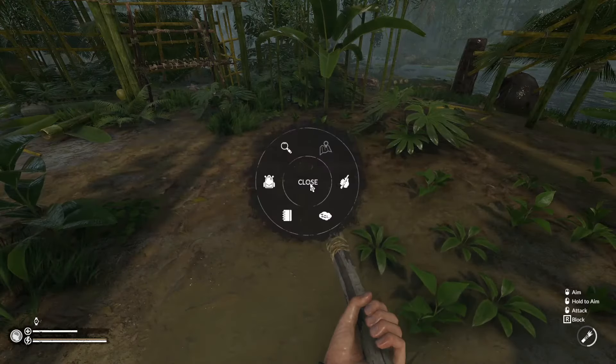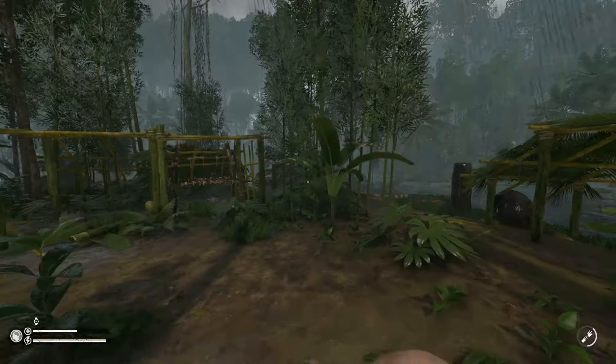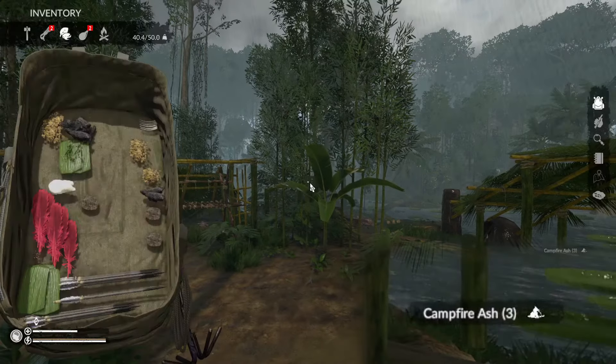While you've been doing all this you may also have found some charcoal. Just right-click on it and choose harvest to get even more campfire ash in return.